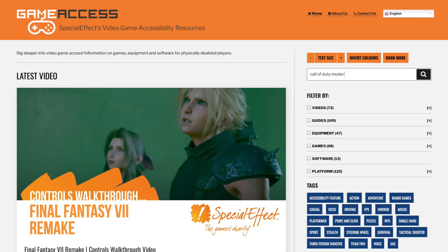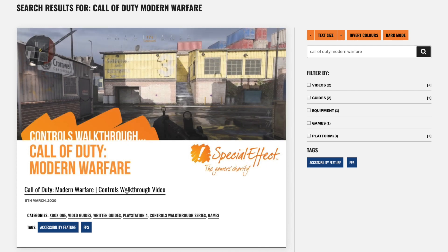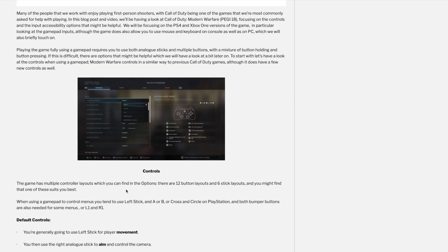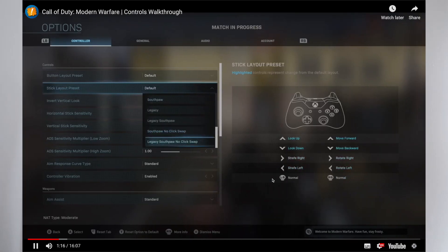The previous video, as well as a game access poster, go alongside this video — both go through all the controls in-game for reference. The features shown in our Modern Warfare video, such as toggle options, sensitivity settings and other interaction options, still apply here. Please watch that video for more information. We will be focusing on the console versions of the game; we have tested it on a PS4 using a DualShock 4 controller and will also mention the Xbox One controls.